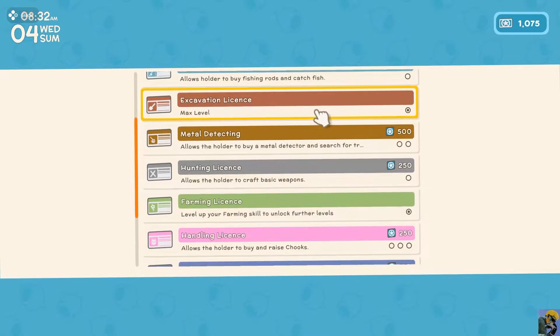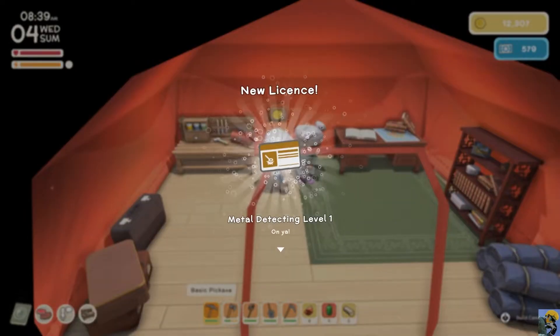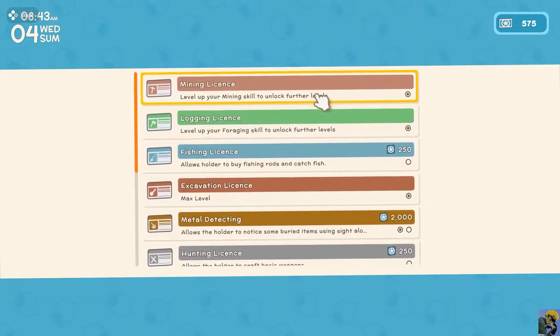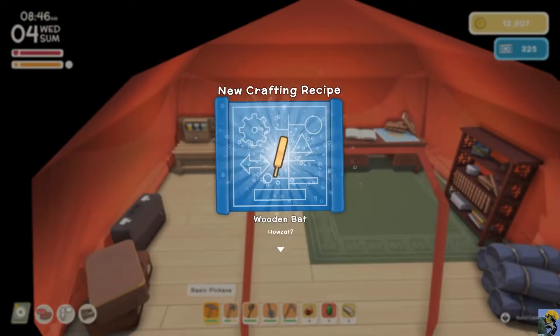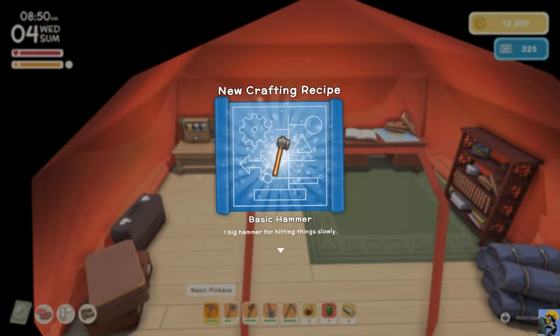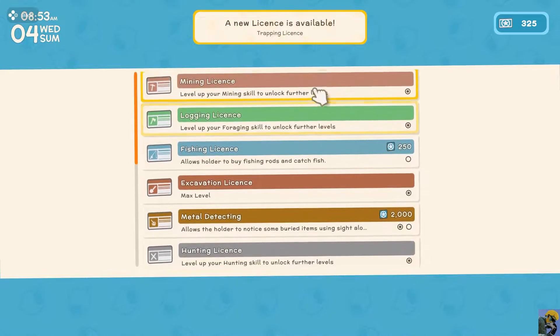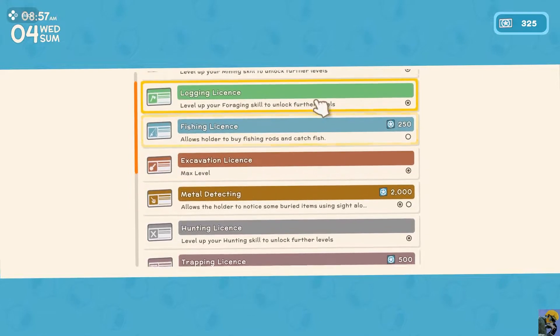We should probably get metal detecting above everything else because it's amazing. I have no reason to do that, but I want to do it. I want treasure more than anything else. We're also going to get hunting so that we can get basic weapons — a wooden bat, a spear, and a hammer. One big hammer for hitting things slowly. Very good. And then with the last few points, let's just get fishing.